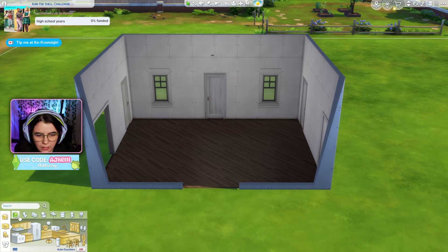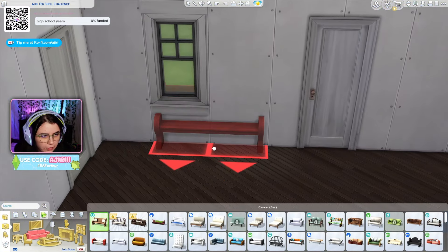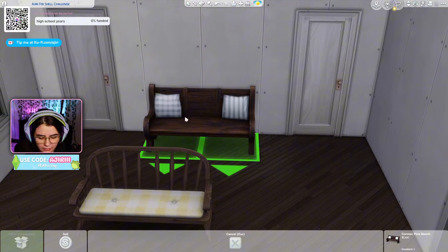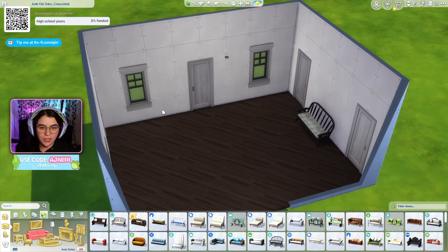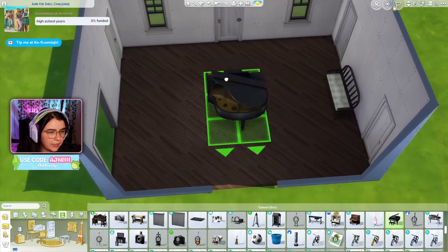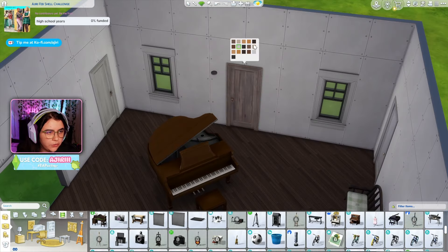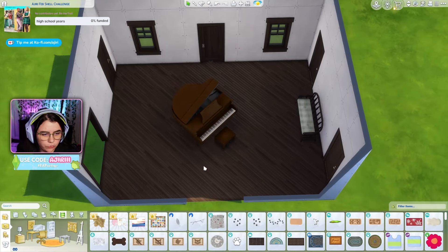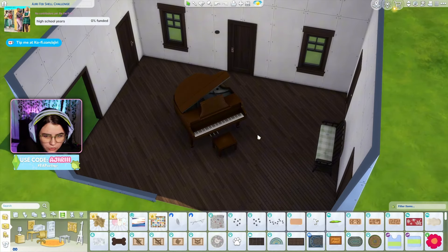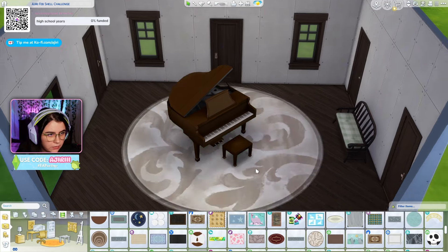What are we putting in this hallway? Let's maybe find a bench or something. We have this one from Horse Ranch. I feel like we should go with something like this - it's from Horse Ranch but a little less rustic. A big old piano - let's go with a nice grand piano right here. Let's get a nice rug to put under there. I kind of want to do a circle rug; I feel like a circle would look good.